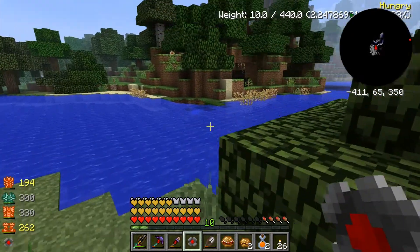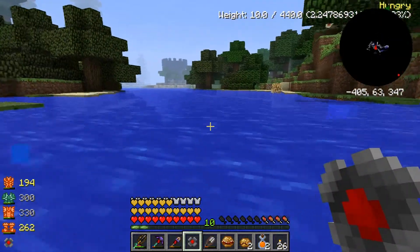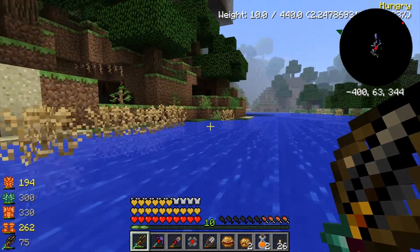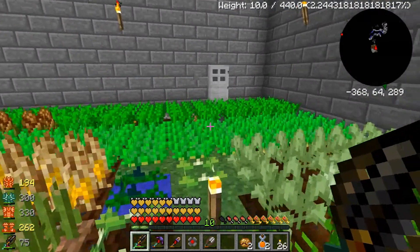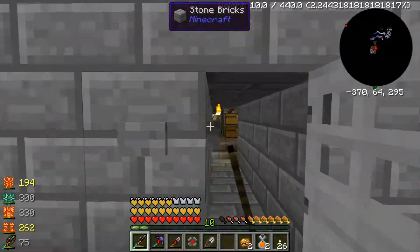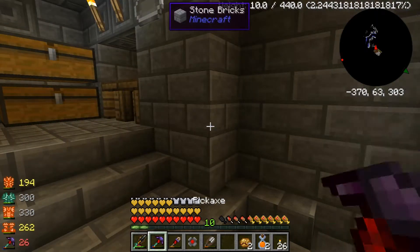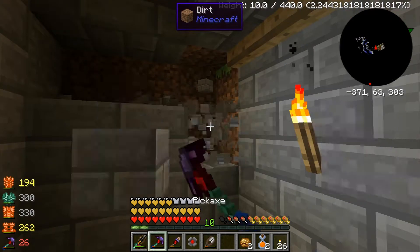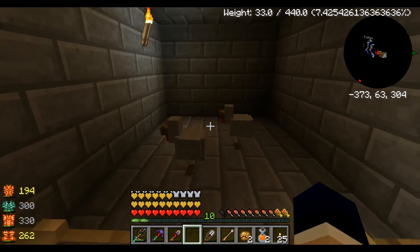Ladies and gents, let's head home. This mission is successful. I do have magnet mode on, so when they drop eggs I'll just randomly pick them up. Maybe we can put them down here. Let's put them right here. Alright, so I got my two chickens, and they're looking pretty good.